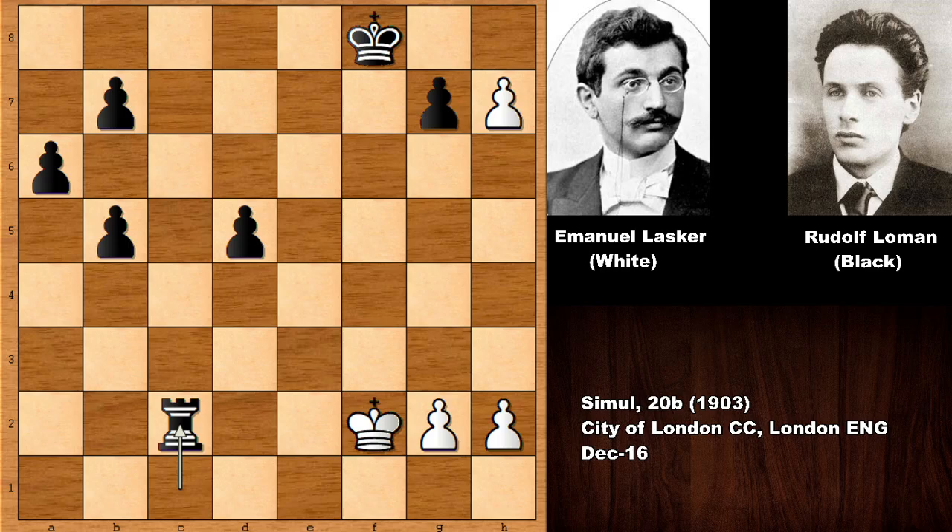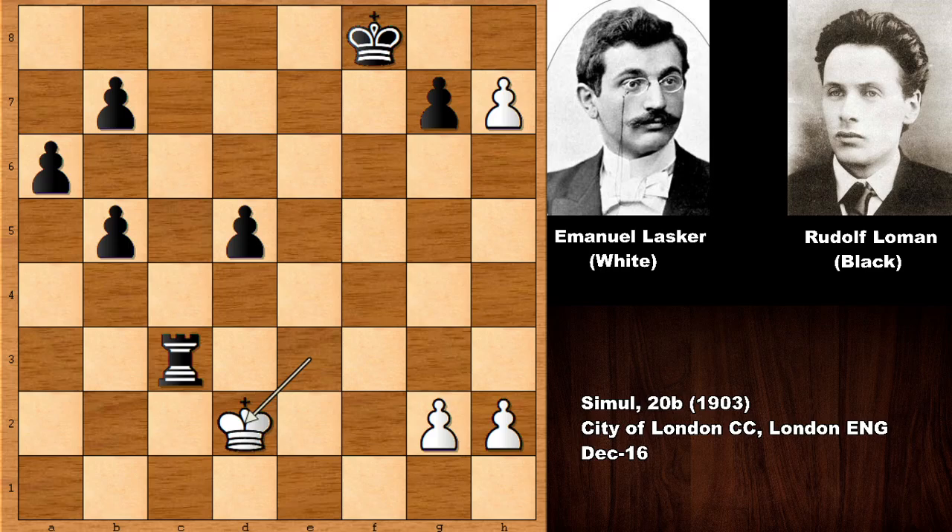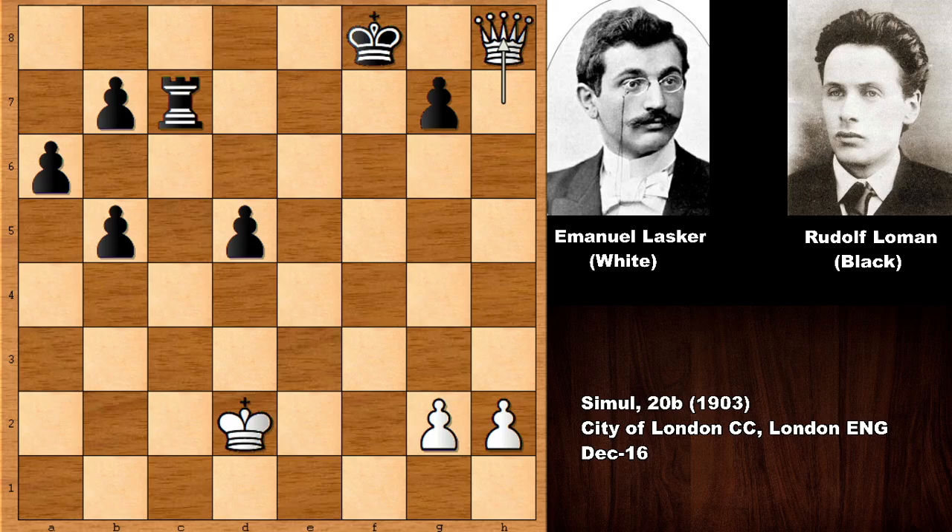King to f2, rook to c2, and Lasker played king to g3, which was unnecessary. After rook to c2, white should have considered king to e3, rook to c3, and after king to d2 attacking the rook — after defending the rook, white can promote the queen. So after king to f2, rook to c2, king to g3, king to e3 should have been considered.